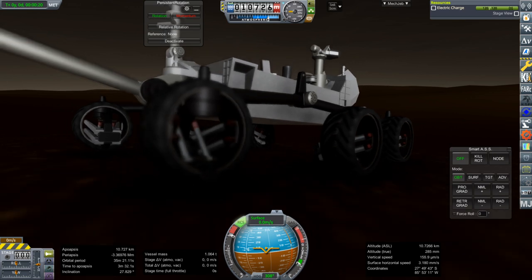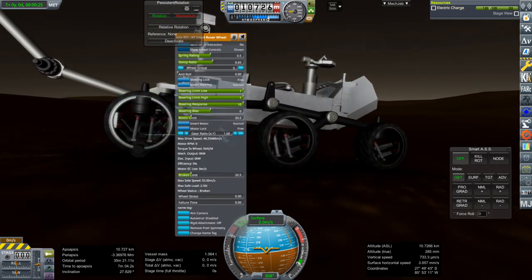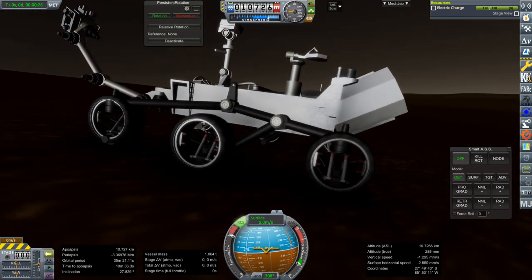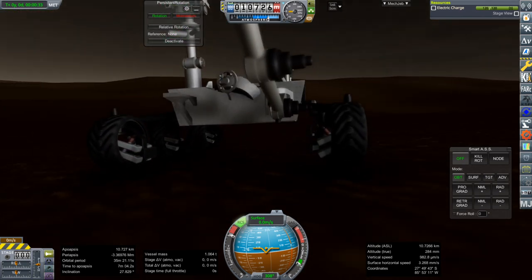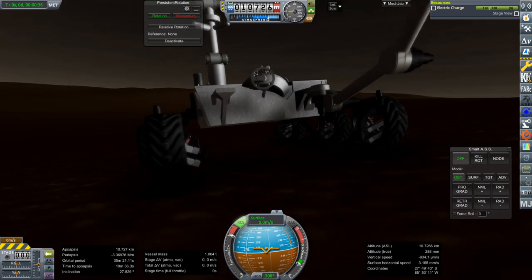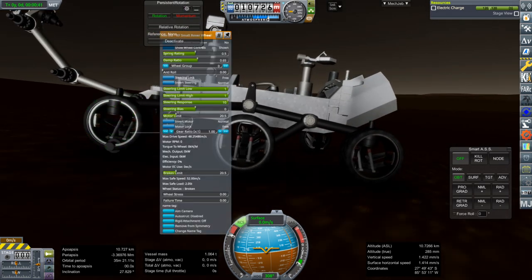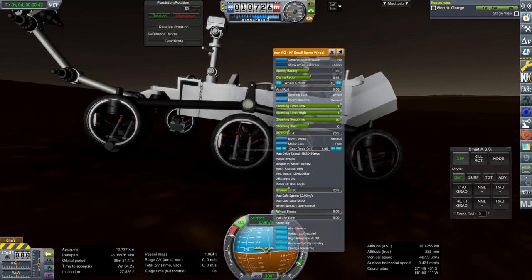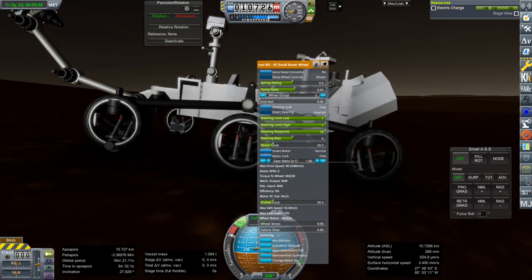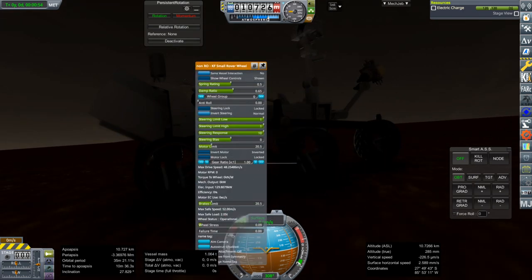I guess they're broken already — that's some blur effect there. Do they need to be deployed? It's like they're upside down, sort of scrunched up. Wheel status: broken. This one's operational. This one's broken. That's why they couldn't steer — the ones on the outside were broken, only the center ones are operational.